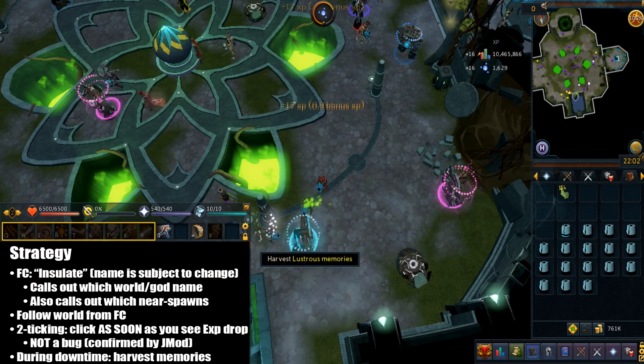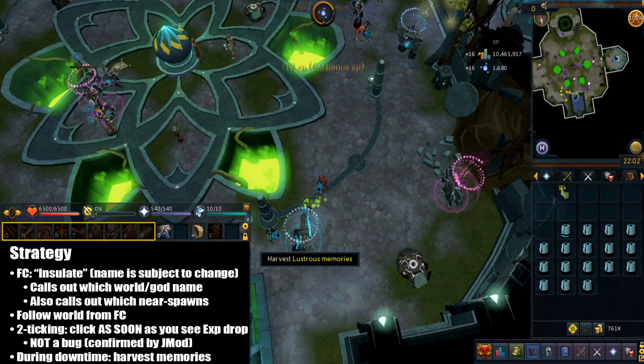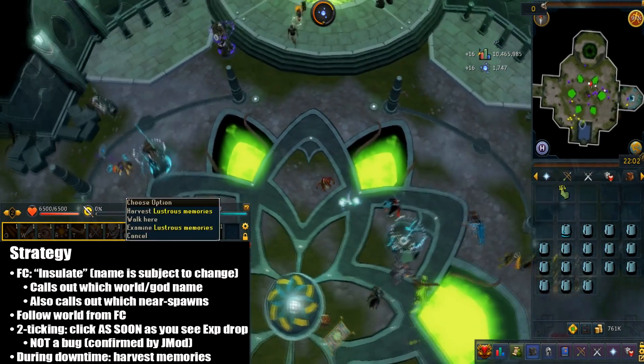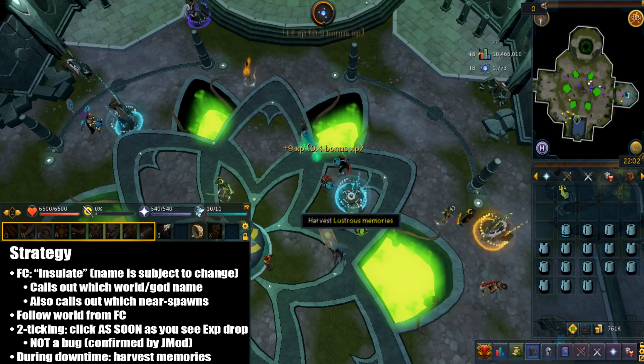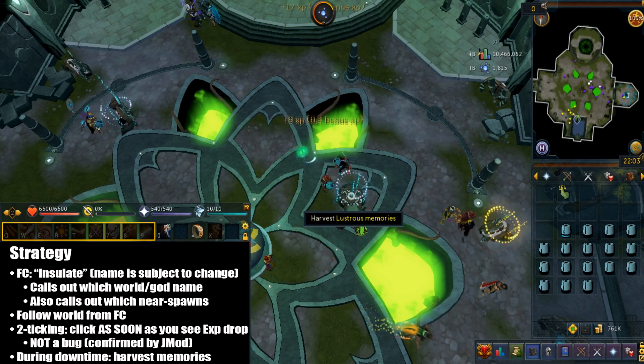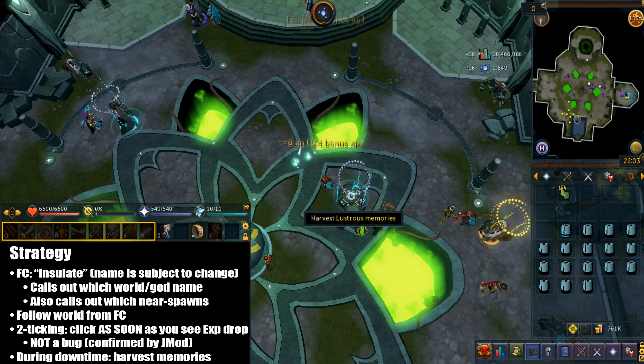Now let's talk about the two-tick method. You can actually speed up harvesting the energies faster. This is not a bug — it's confirmed by a JMod on Reddit. Once you see the XP drop, you're gonna click the memory or the statue in the middle and just keep doing this. It does take a while to get used to and can be annoying on worlds with bad ping. It's quite click intensive, but you can also AFK and get lower XP rates.